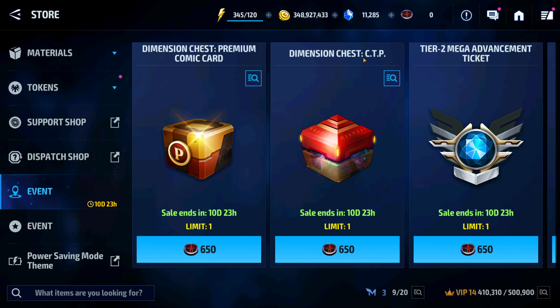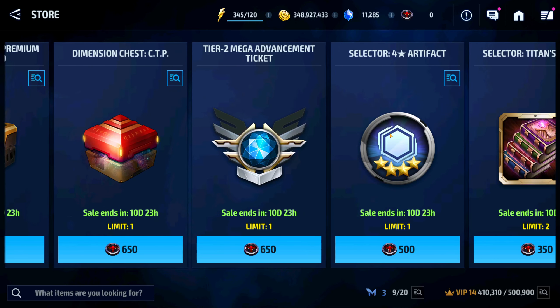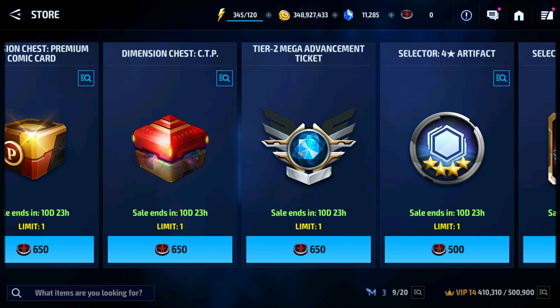Some of the top rewards are basically going to be the premium comic card chest, the dimension chest for CTP, the tier two mega advancement ticket, and the four-star artifact. Unless you're in the beginning stages of the game, the tier two mega advancement ticket has paid dividends as you build up your character roster. These are always nice to have, especially for exclusive characters where you're going to need bios to get from one stage to the next.